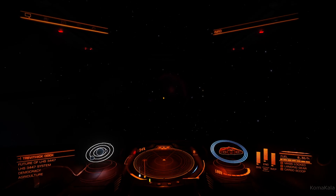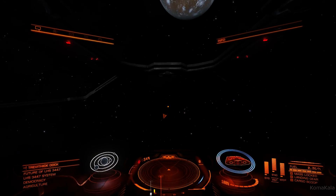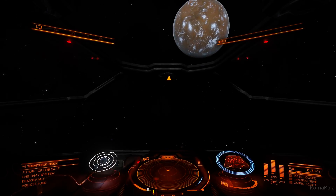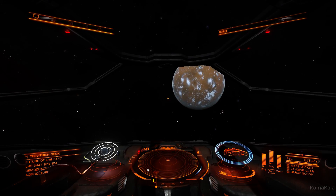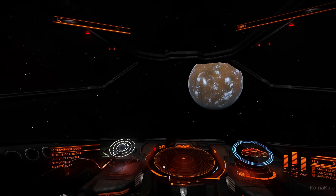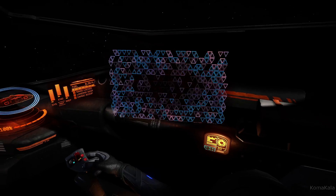Moving the mouse causes your ship to pitch and roll. The mouse controls your pitch — which is up and down — and your roll, which is left and right. This game is also designed for virtual reality; it supports Oculus Rift and similar headsets, letting you look around your cockpit. Clicking the middle mouse wheel enters free look mode, and you can look around your ship using the mouse.